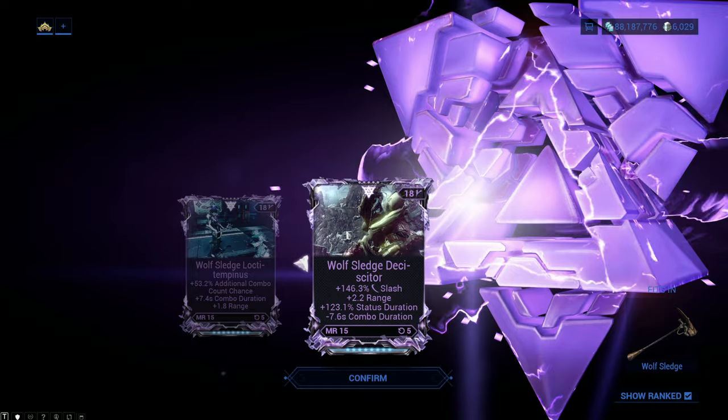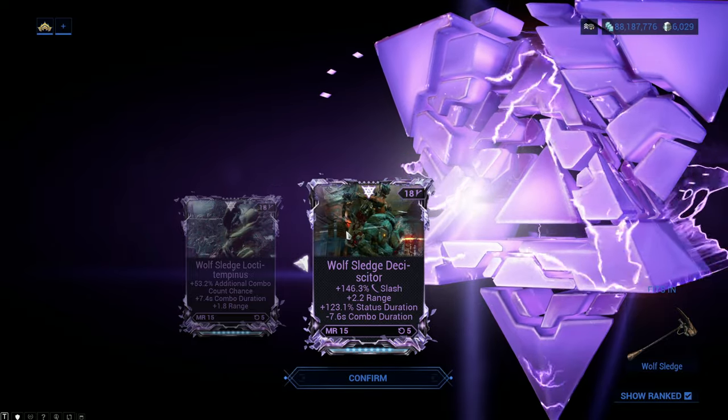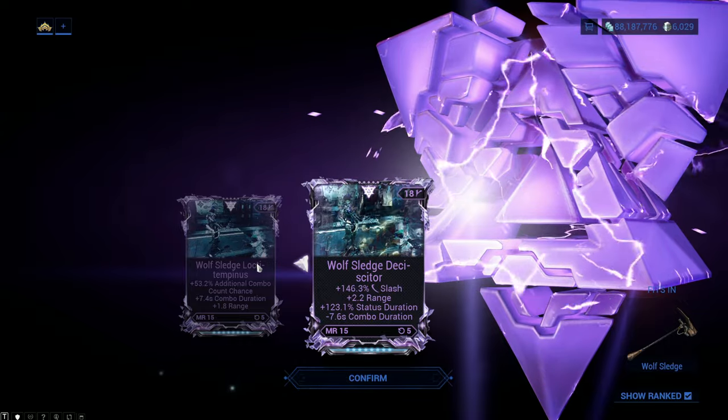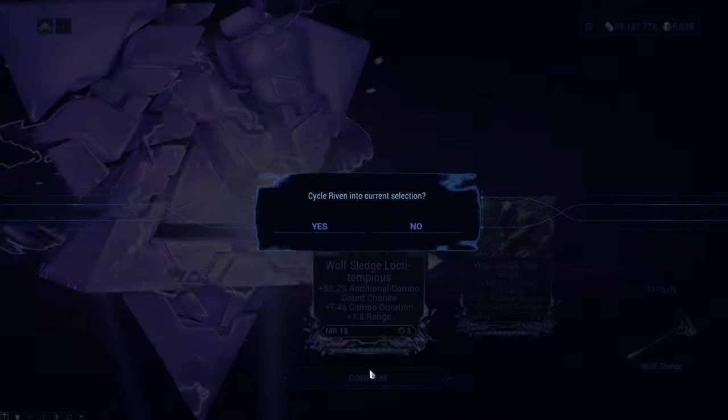On the next roll we got more slash, more range, more status duration, but minus combo duration. Wolf Sledge isn't really slash-focused, not a lot of range, and combo duration isn't that big of a deal. So I'm going to keep the old one.